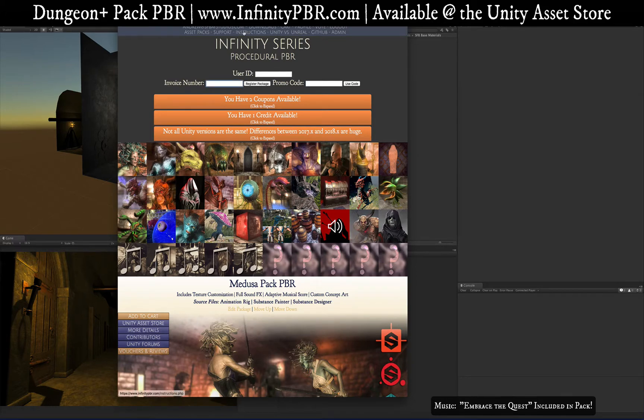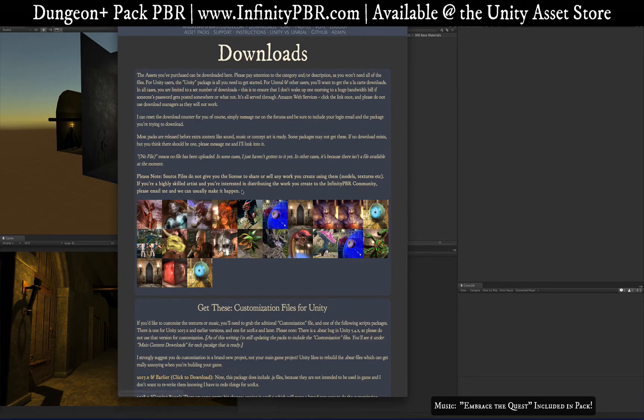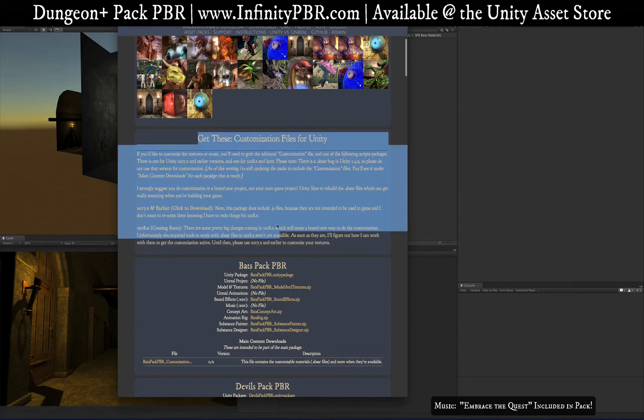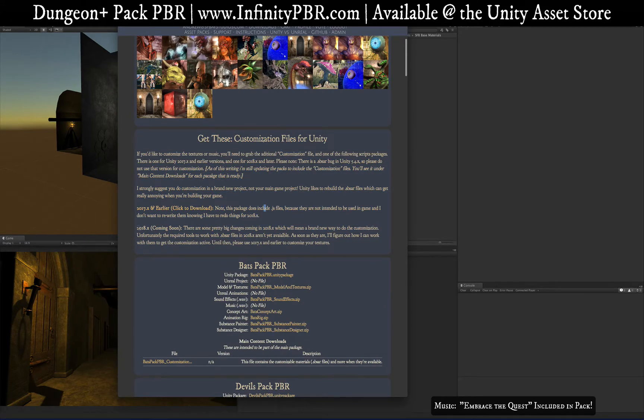To get those you need to go to infinitypbr.com, register the package with your invoice number, and then click on downloads. You'll need a couple things — get the one for 2017 and earlier. There will eventually be one for 2018, but due to changes with substance files in 2018.x, I have to do new helper scripts for it and that's not out yet.